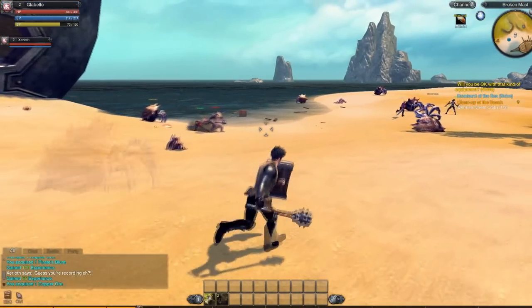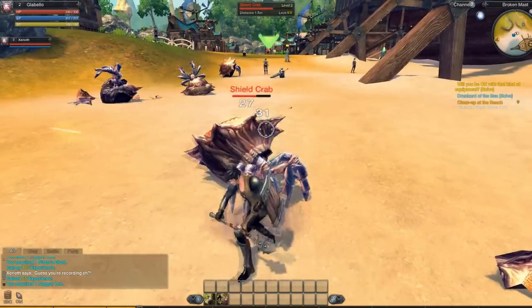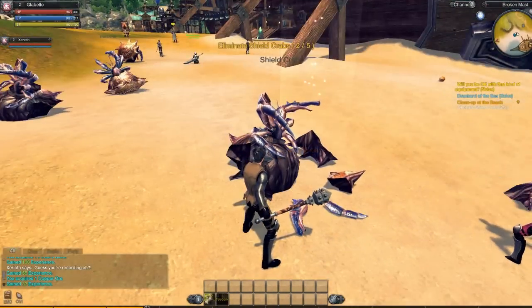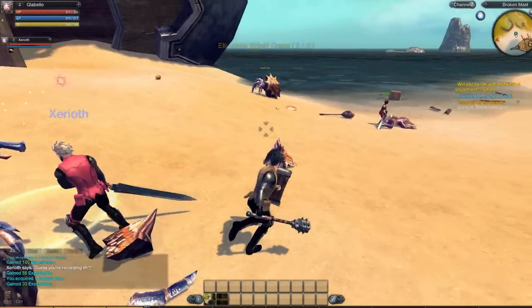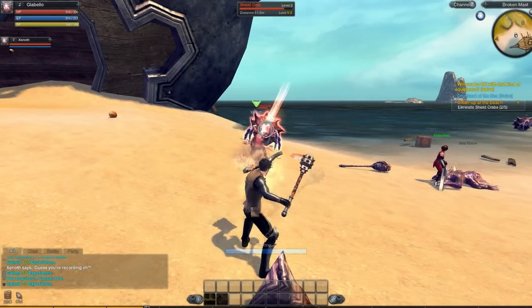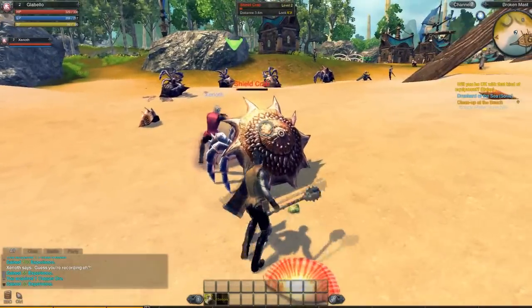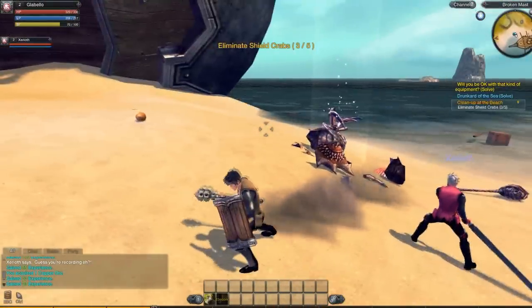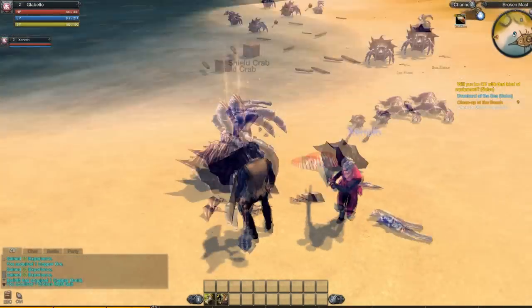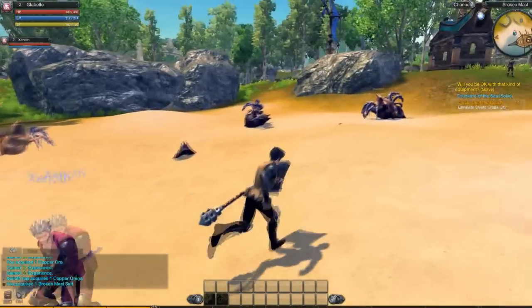I've got copper ore for my shield now. I just need to kill a few more crabs so that I unlock my elmwood as a quest reward. Elmwood creates a staff. I do like having ranged attacks so much more, because obviously there aren't archers and gunners in this game yet — it's beta. I got another copper ore, do you think I can trade it with you? I don't need it, I just need elmwood from the quest reward.